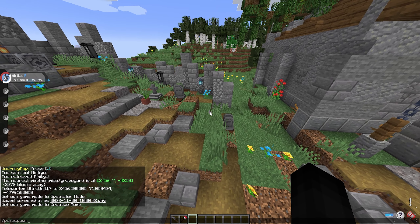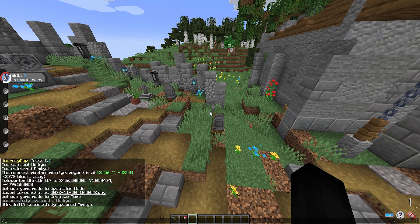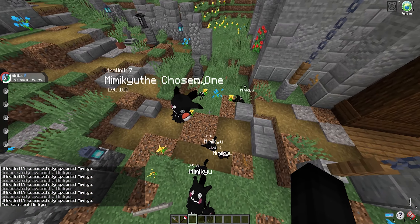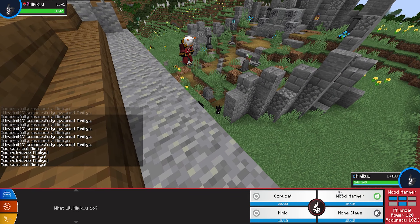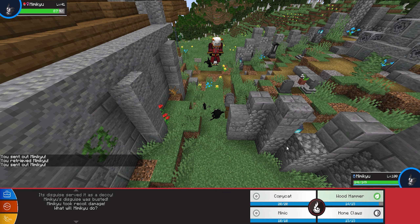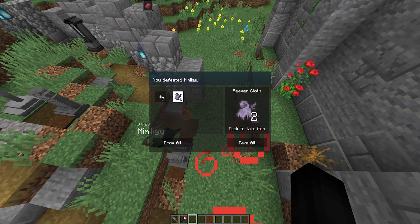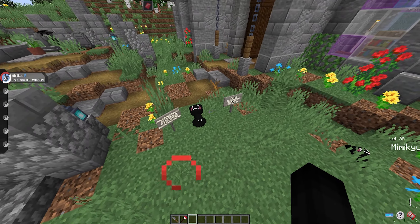So I'm going to actually PokéSpawn in a few Mimikyu that are of this spirit form variety and we'll KO a few just to confirm the drops. Spirit form Mimikyu will have the exact same stats as regular Mimikyu — the exact same level, spawning, everything works the exact same way. So if you know how regular Mimikyu works, this Mimikyu will be the exact same. Taking out a Mimikyu, as you can see, it is dropping some Reaper Cloth and Gas Tears, which is the same as regular Mimikyu — so that all makes sense.